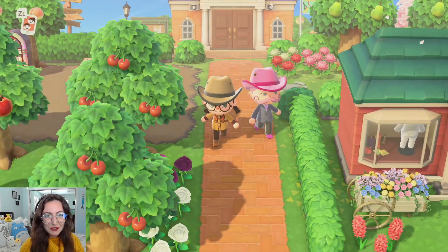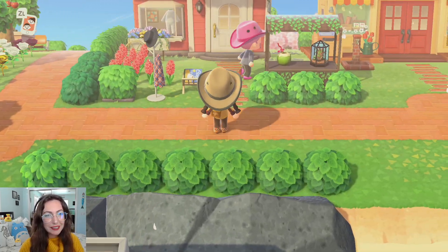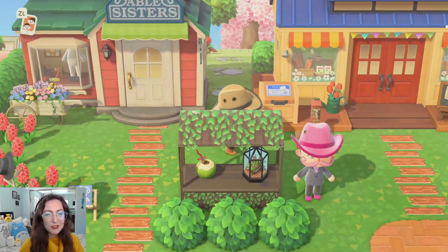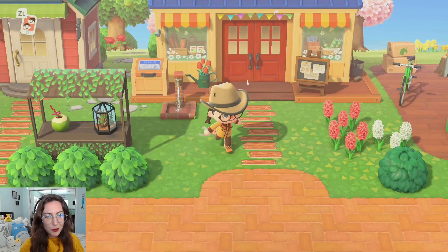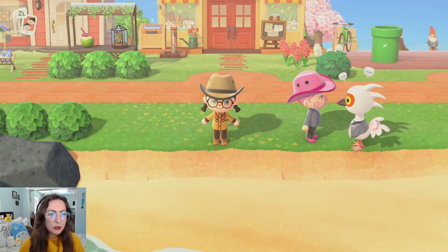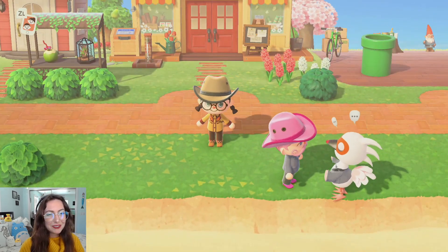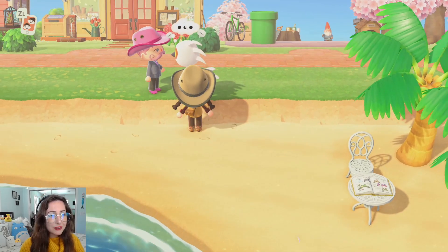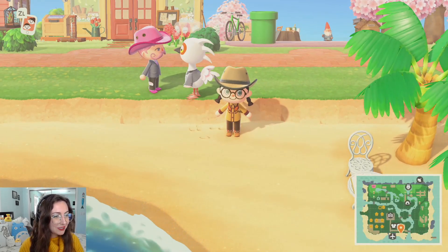And then we come down this way. I like how Abel's is right in front because I like to shop and I like the shopping being right in front. I think that's nice for people to be able to come and just immediately shop. Cranston's my babe, I love Cranston. He's a birthday buddy, he's such a good boy. And Colby says he loves lazy villagers - me too, dude, I love lazy villagers.